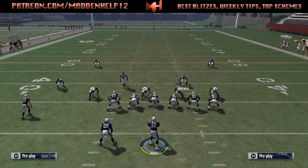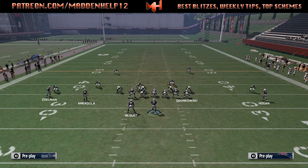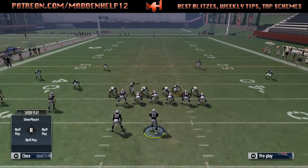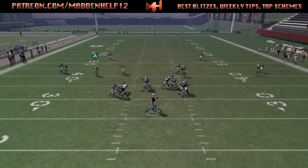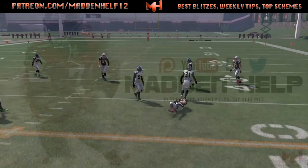The left tackle, running back, left guard, or sometimes even the center will come over when you pinch your line. It seems like they did something with the patch — when you pinch your line they block a little bit better. I've found that's a lot better than sliding left or right, especially for this nickel blitz. You can see the tackle picks up the blitzer again.